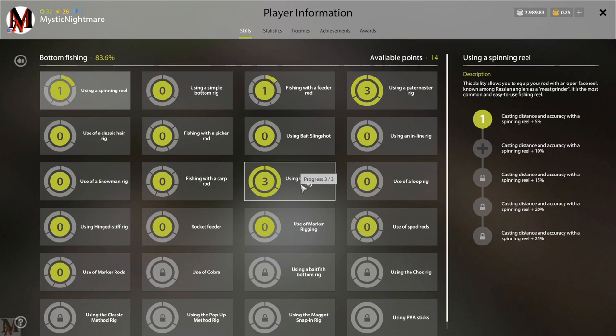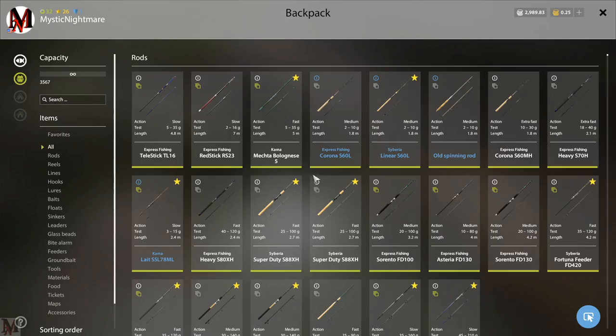The first rig is your classic pop-up rig - actually, that'll be your third one. The rigs are: snowman rig, classic hair rig, and your classic pop-up. Let's go ahead and look at these - they're very important.